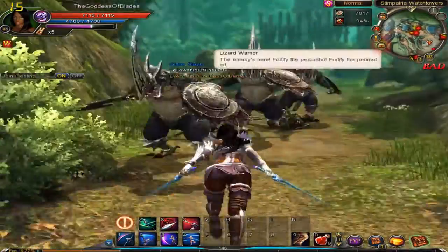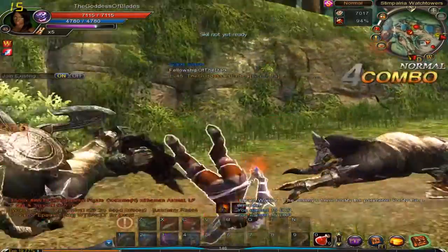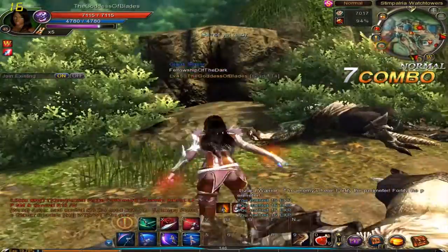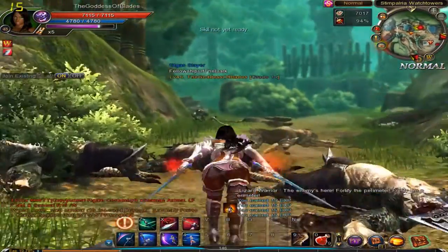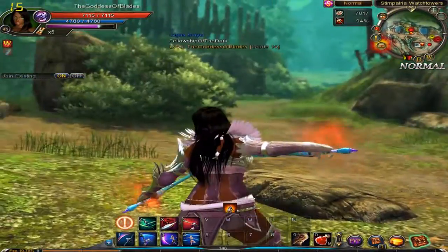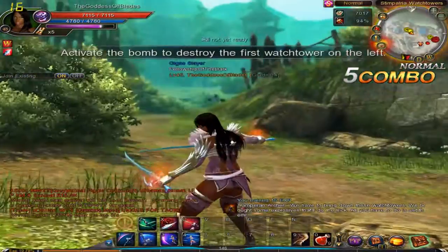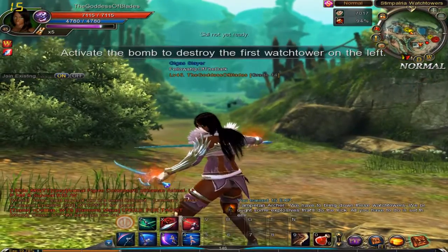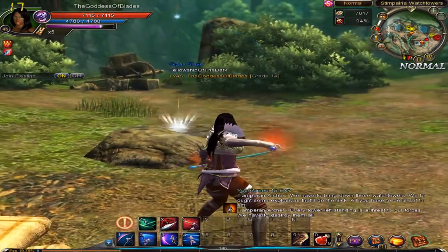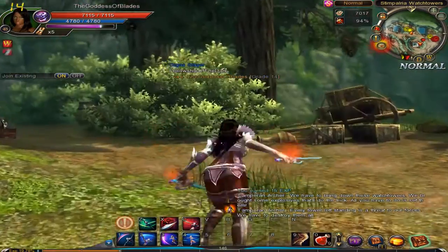Arrows are falling from the sky. The enemy is here — fortify the perimeter. What is that over there? That is probably the enemy — okay, so that's where the arrows are coming from. I'm pretty sure that's the guy we need to avoid.